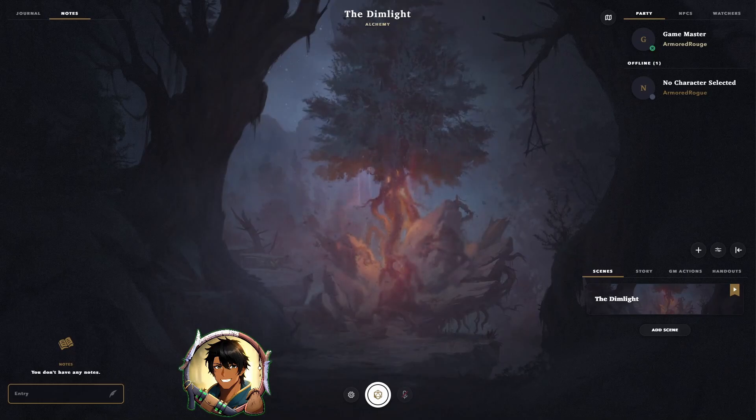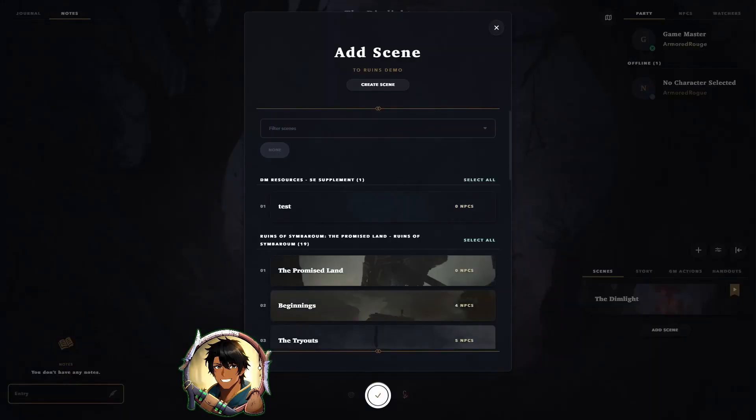Now let's add our scenes to our game. When we click add scene, we'll see a list of all the available scenes within our game divided by the module they're located in. You can use the search bar at the top to locate what you want, or use the dropdown to sort by a specific module. Here we can add all the scenes from a given module at the same time by hitting the select all button — this will add all 19 scenes from The Promised Land module to our game. Note that there are NPCs listed on each scene, and these NPCs will come pre-populated within the scene when we add them into the game.